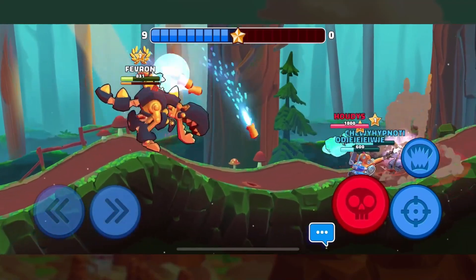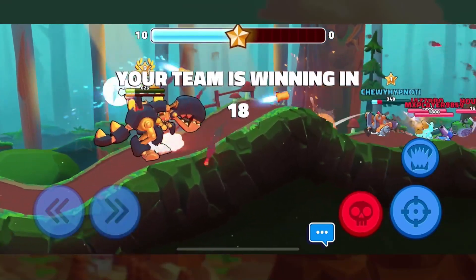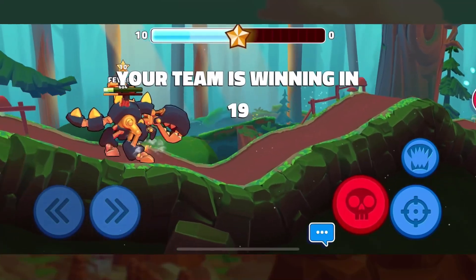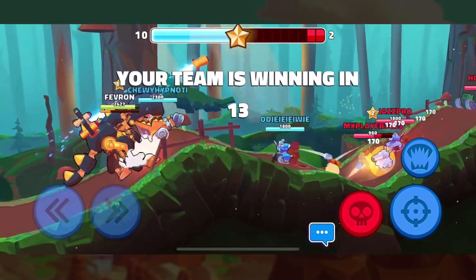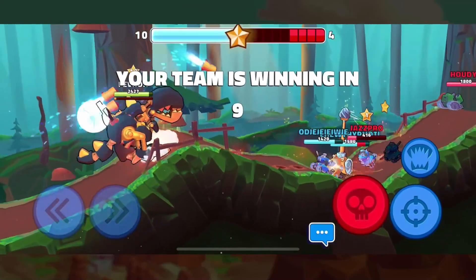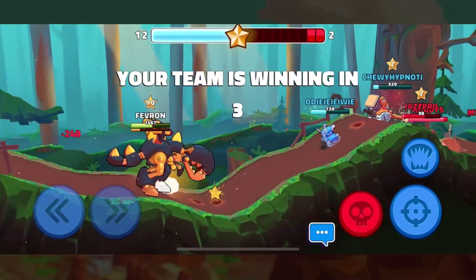There are other ways we can use the charge that better suit Rex, but for this particular mode you can choose what you want to do. Stand on the back line and use your missiles to fire over the hills to do damage and keep the enemy team at bay, or charge in yourself to push them back. This allows Rex to be played in many different ways, so whether you like to be aggressive or passive, it's perfect for you.